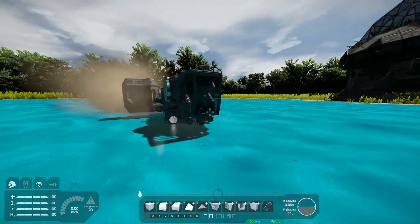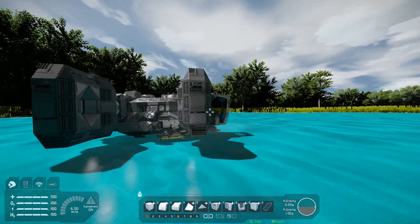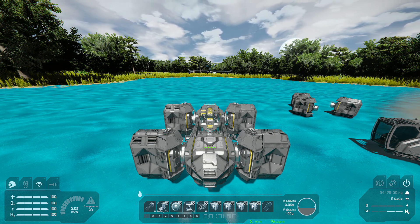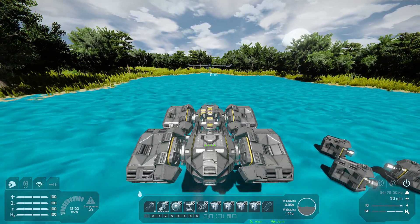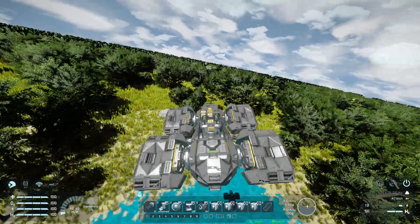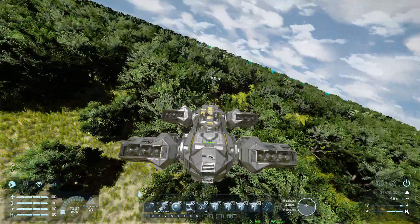That's it for the basic showcase. Now we can just fly around on it. It has pretty good acceleration of about 30 meters per second or something with all the thrusters enabled. Pretty lightweight and it's really fun to use.